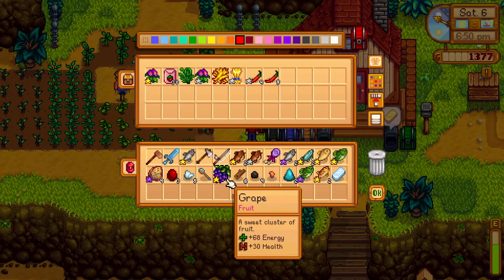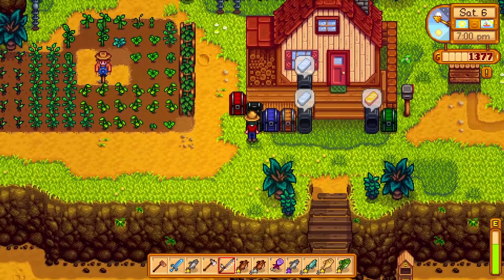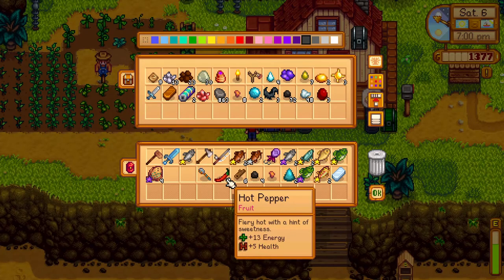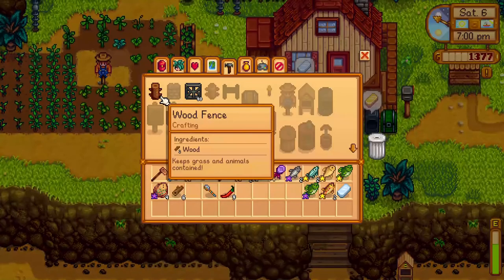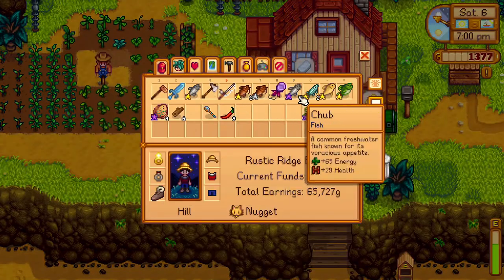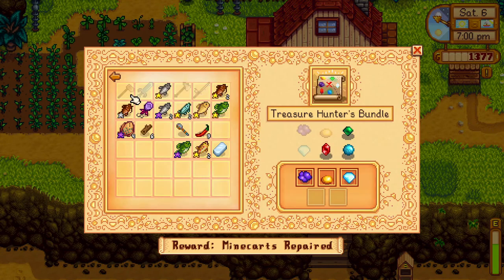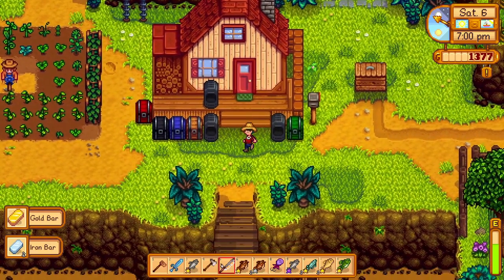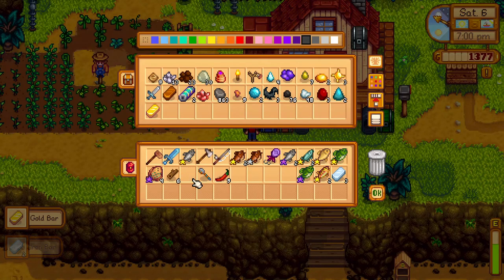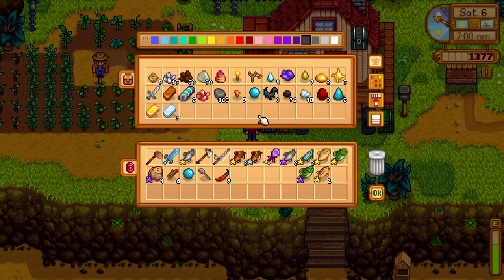Let's put the grape away and sell these. What else can we put away? Let's put this away and those away, those can all go away. Oh, do we need that aquamarine, do we already have it? We do not. Well, I think I know what we're gonna do tomorrow — we're going to take this aquamarine over to the museum, that's what we're gonna do.